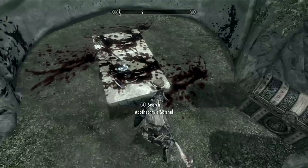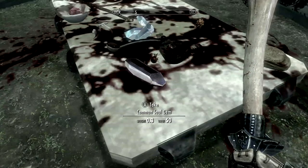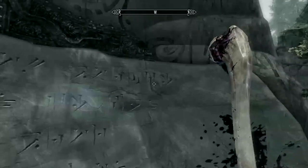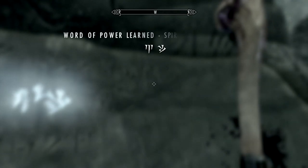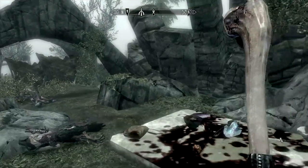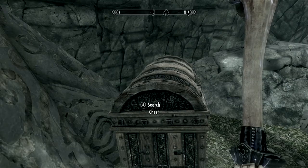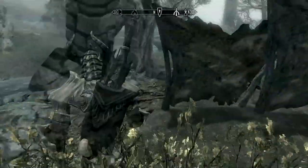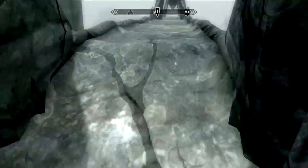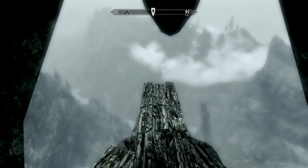This Briar Heart was just created by the hag ravens — earlier in the video while sneaking through camp, you could hear them mention one of their fellow Forsworn was going to be turned. There's a word wall back here with decent treasure: a carry satchel, a Briar Heart for potions, a common soul gem, an iron dagger, a Staff of the Forsworn. The word wall gives you the word of power 'Spirit' — Become Ethereal shout. Taking treasure from another chest: gold, an empty lesser soul gem, and a mace.